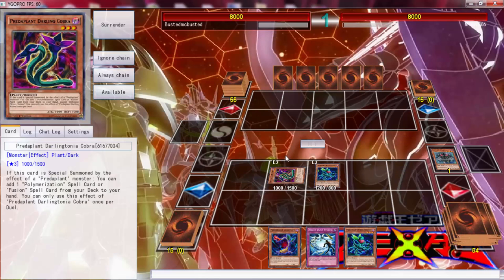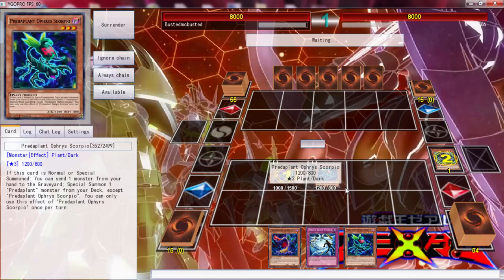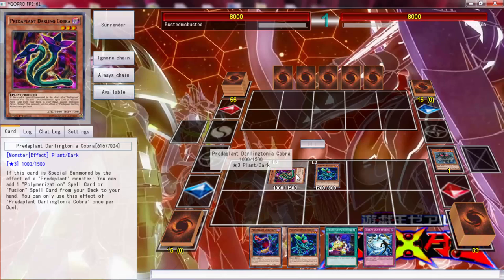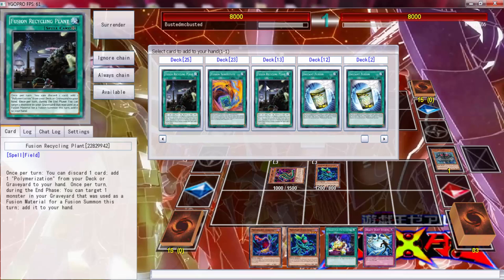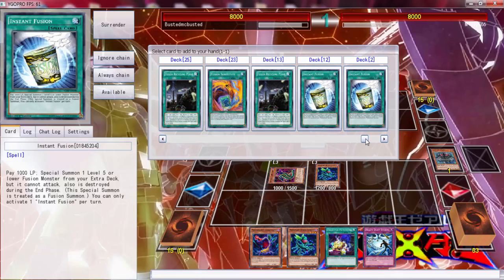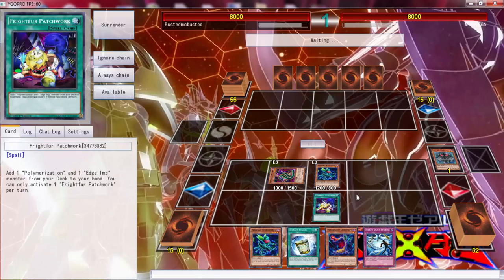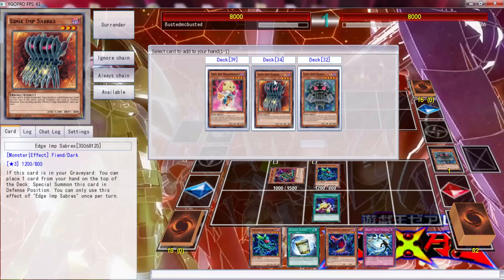All right, I don't need to search Fusion Recycling Plant — let me think. We could search Instant Fusion with Frightfur Patchwork. Actually I can't get the card I really want though. We can grab Instant Fusion here — let's use that. We can grab Fusion Substitute... no, we need Polymerization and an Edge Imp Sabers.